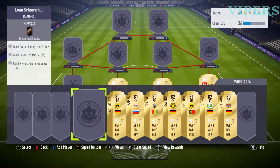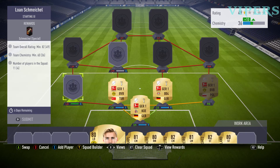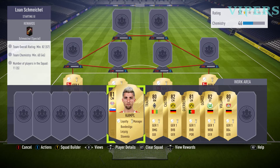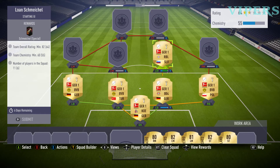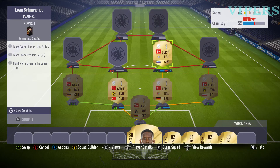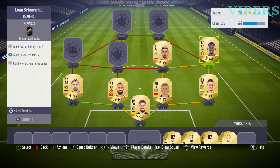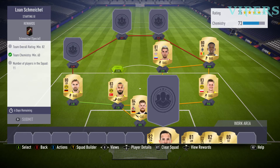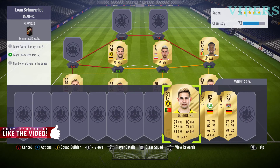Then we have Smelser, a full-back from Borussia Dortmund again. The rating is the crucial part and chemistry we can manage. You can do it with less expensive players if you want. We put him in the centre-mid and now we go on to right-mid, Tahore in the correct position. Then we have Castro again from Borussia Dortmund in the centre-mid position. Now we are going to Guerrero, a left-mid from Borussia Dortmund itself.